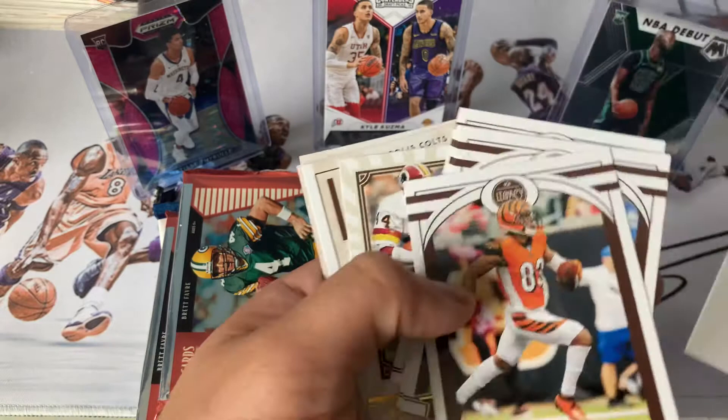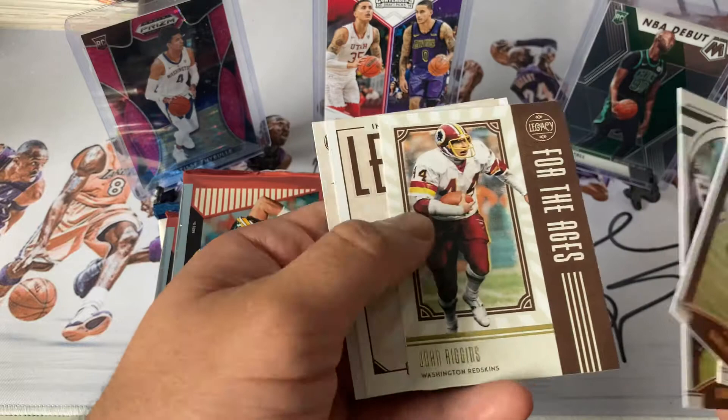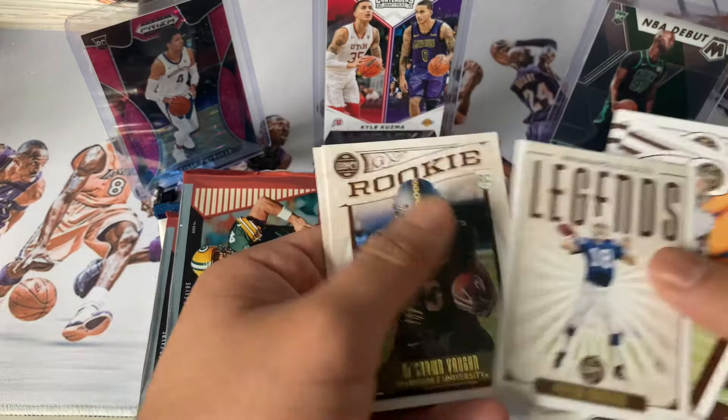Alright, starting off we got Tyler Boyd from the Bengals, Winston Fournette, Mostert, Riggins for the ages, Peyton Manning, a rookie card, and two rookies total.